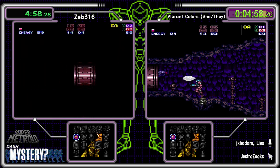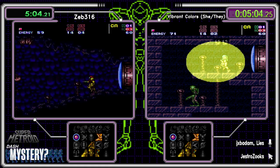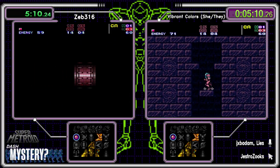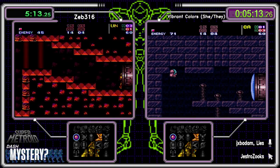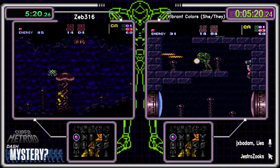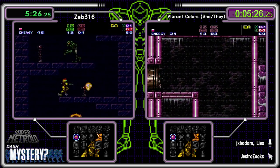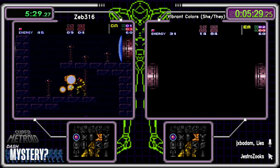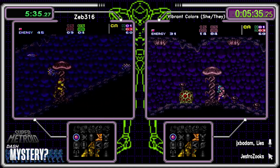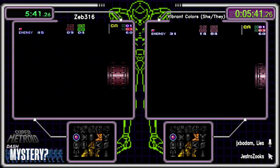Door number two is a bust. Power bombs means we can't go all the way to the right, but we can check that right portal down by the crabs. There's some disgustingness in this seed — all of these portals could be a bust and we might have to go all the way down for Old Mother Brain or Billy Mays to get more power bombs.